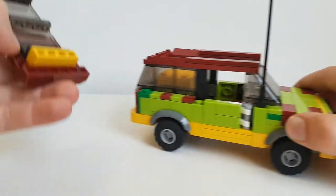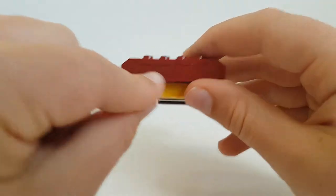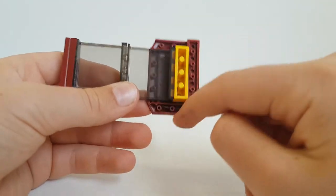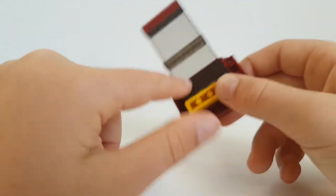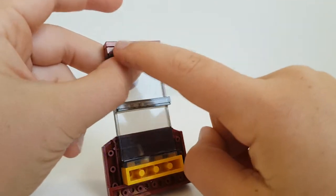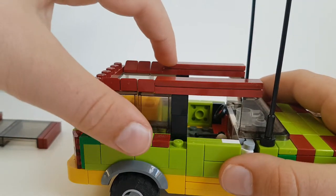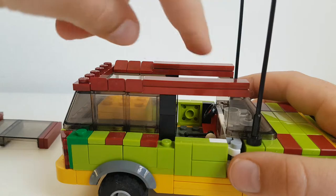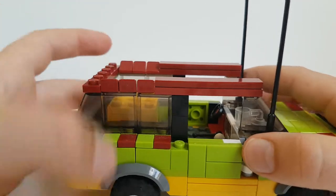This roof is pretty much made of a bonnet from a police chase set, a one by four and a one by six plate, a one by four brick with four studs on the side, two of those glass pieces, and then a one by four and a one by four tile. Once you've built the actual car, it's just a one by six tile, and you need three one by six flat pieces — one here, one here, one here, and one here — plus two one by two tiles and six little slope pieces.